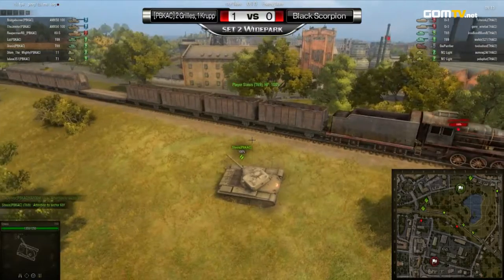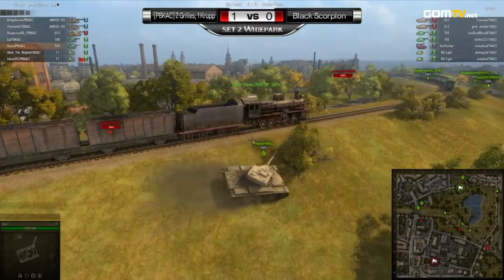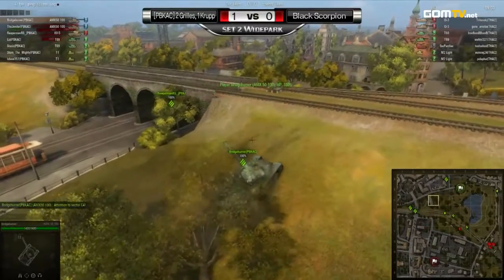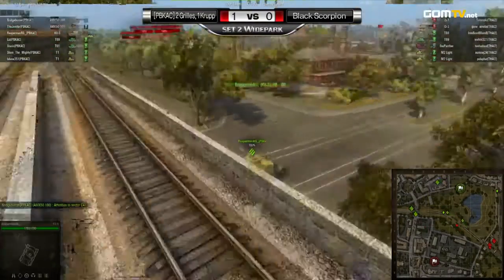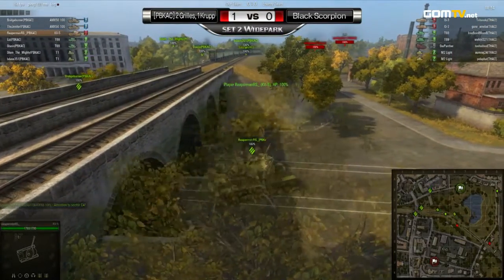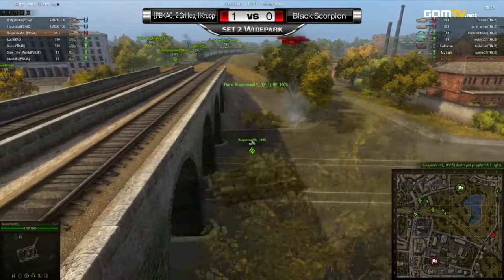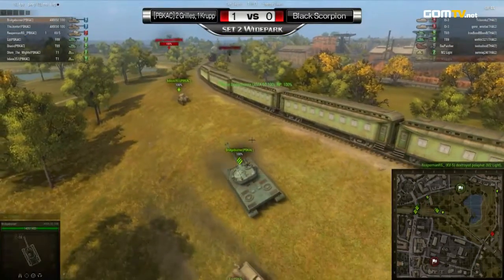The northern team, Two Girls One Crop, are just roaming around the railway area making sure nobody makes a push. But look at that — there actually is a push to the east from Black Scorpion. If they manage to get the artillery beyond that railway — and they do — they'll actually have a couple of shots. And that tank over there is taking down the first tank on the Black Scorpion team; the M2 light tank will be taken out.